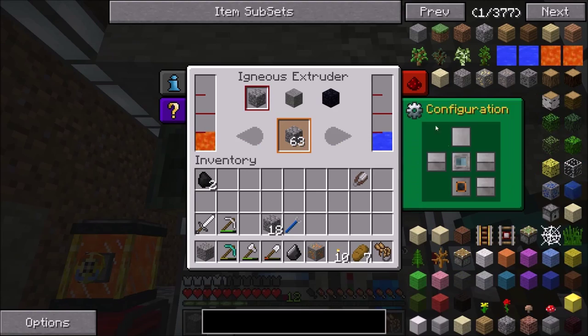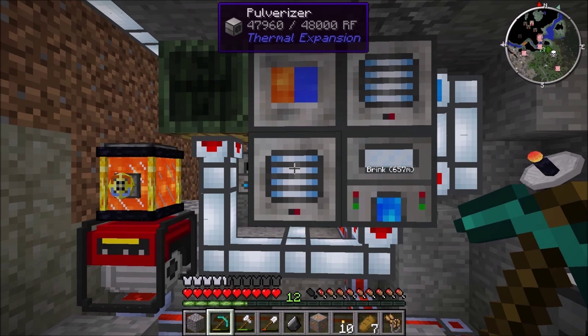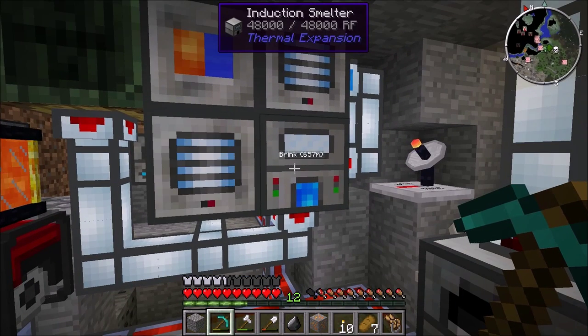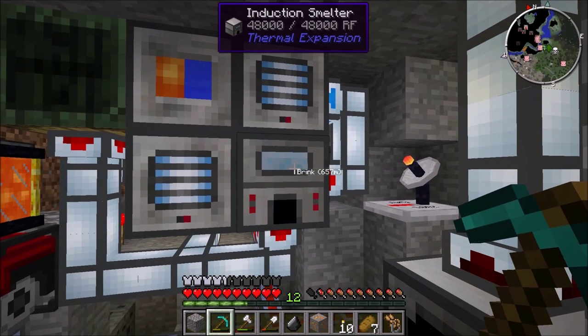You have the igneous extruder, which makes cobblestone infinitely and doesn't even need power. It's set so the cobblestone goes down into the pulverizer, which uses power to make the cobblestone into sand. I don't have anything set up for the gravel, but you can put that into a trash can or a barrel — I just take it out by hand because it doesn't produce much gravel. The sand goes out to the right into the induction smelter. The induction smelter takes one sand and two of whatever you want to pulverize. Pulverizing iron is perfectly fine — it makes two iron ingots and has a 25% chance of making slag. The slag is what we use to make the clay.